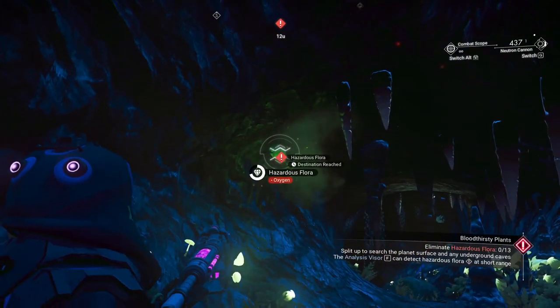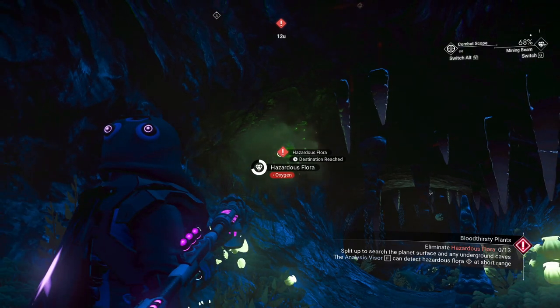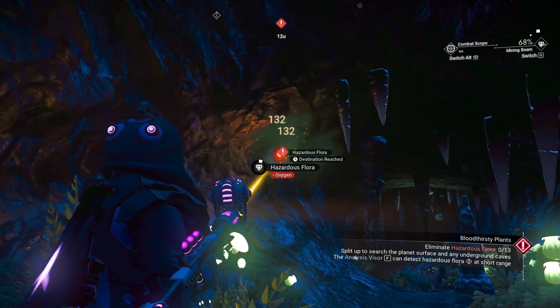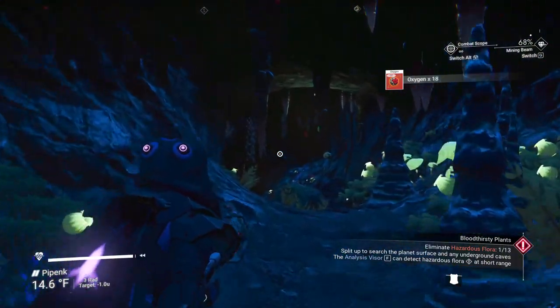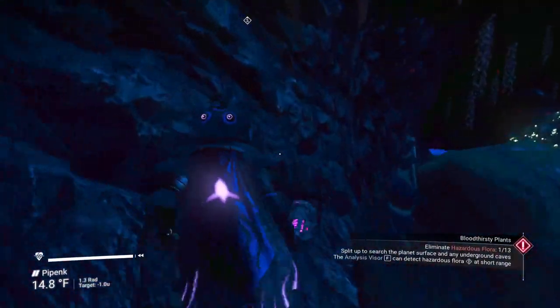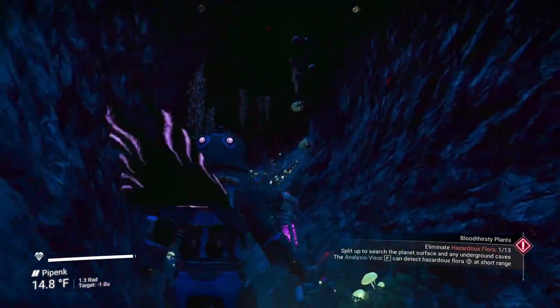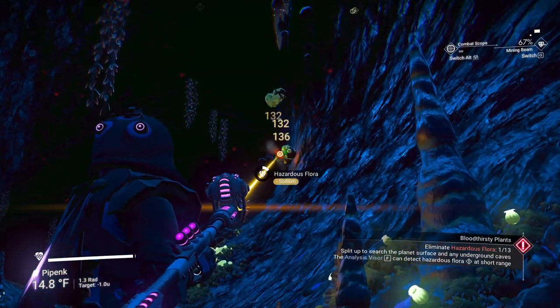You can use anything you want — you can use one of your guns if you wish. I have a neutron cannon, but I'm going to use the good old-fashioned mining beam. It'll eat away at that real quick. That got one of them, and we need 13. There's a whole bunch more down here at the end of the cave — looks like at least three or four there.